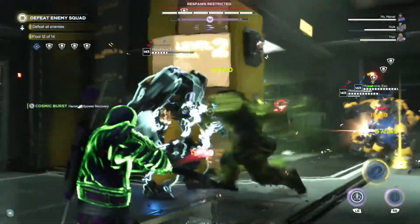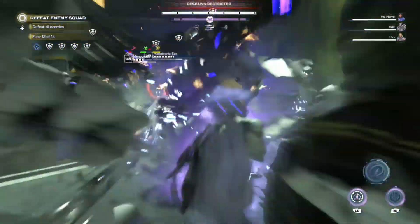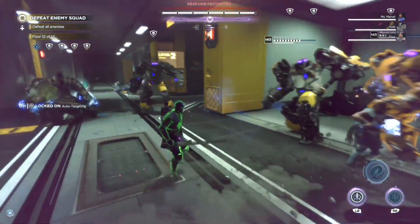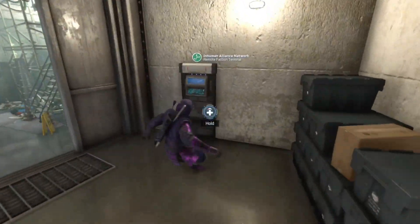The next step in the mission chain is to complete two Maestro villain sectors. Unfortunately, right now the villain sectors are bugged and aren't showing. However, I have a workaround: put your console into offline mode and then go check the dailies with SHIELD and Inhumans — the daily villain sectors should have changed to Maestro.